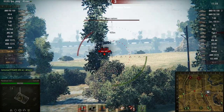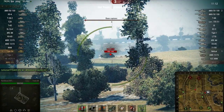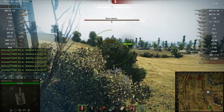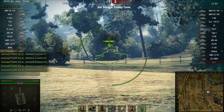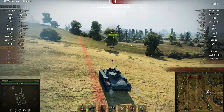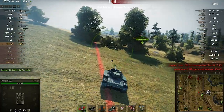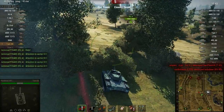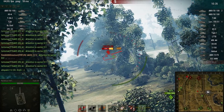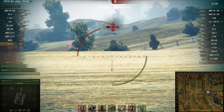I'll briefly say some basic info that I already mentioned in my tank review, but it's a good thing to repeat since this is a 'why you should buy it' video. The base view range of this tank is 390. I'm using Binoculars, Coated Optics, and a Medium Caliber Gun Rammer. Binos boost my view range when I'm sitting in the bush passively spotting, and Coated Optics give me a 10% bonus view range while on the move.